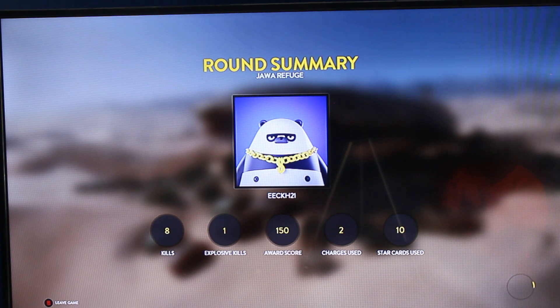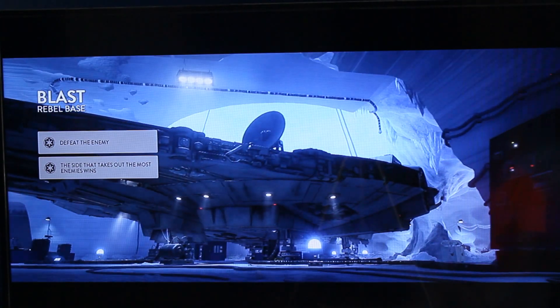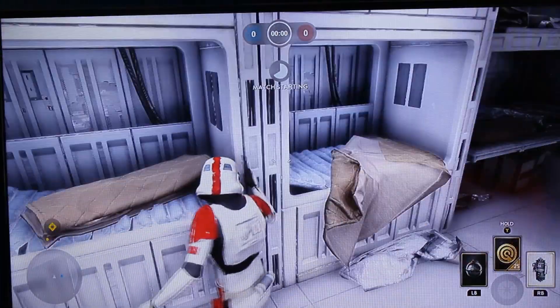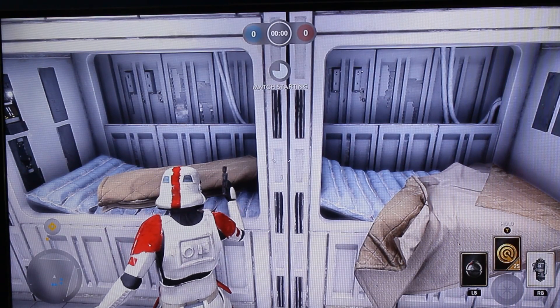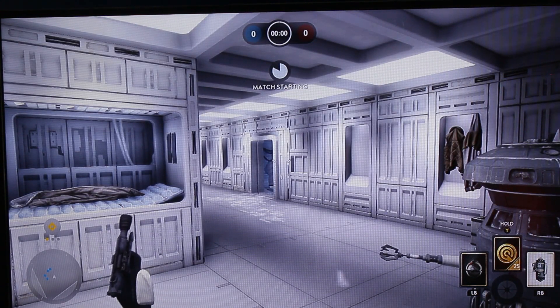The next hero is Jyn Erso, who has a baton-type melee that is a one-shot kill, which will probably be super cool. It has a certain number of times you can use it before it runs out. She also has a Sonic Imploder, which blinds the enemies and damages them at the same time. And her last ability lets her turn her blaster pistol into a fully automatic rifle, which is going to be very powerful and will kill enemies super fast.